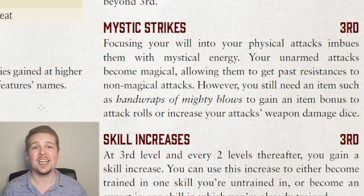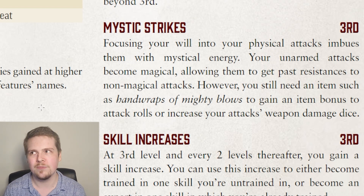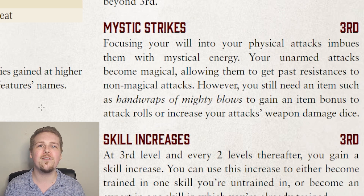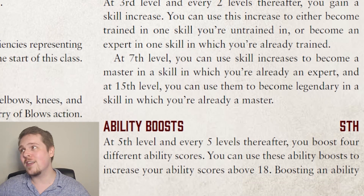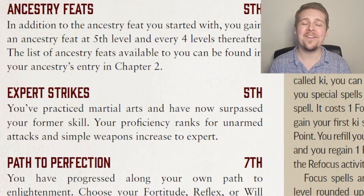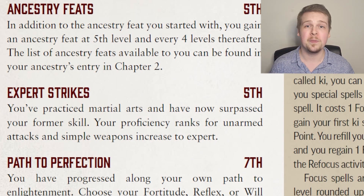If you want anything like a plus one or striking, you still need the Hand Wraps of Mighty Blows magic item. Their perception also increases to expert at level 5, and their unarmed strike and simple weapon proficiencies also increase to expert. But then at level 7, Path to Perfection is where monks get really interesting. Most classes get a single specific saving throw that increases to master and then gets to auto-critically succeed normal successes. Barbarians get Fortitude, clerics get Will — it's usually pretty simple. Monks get to pick theirs.